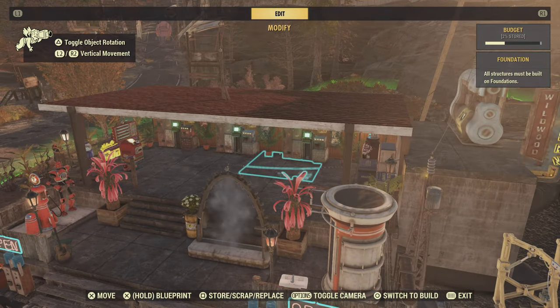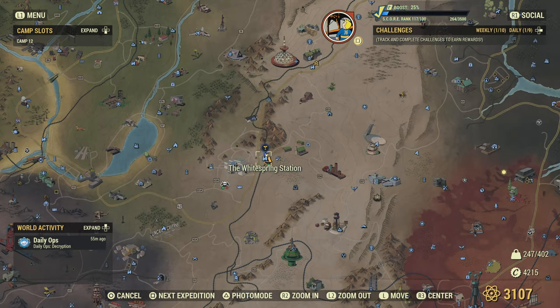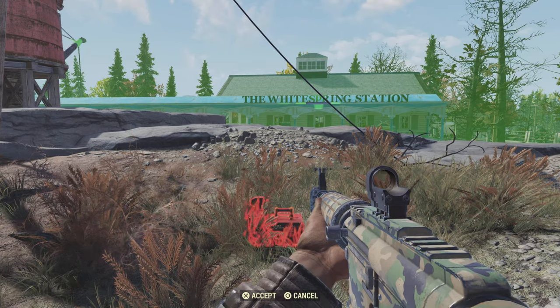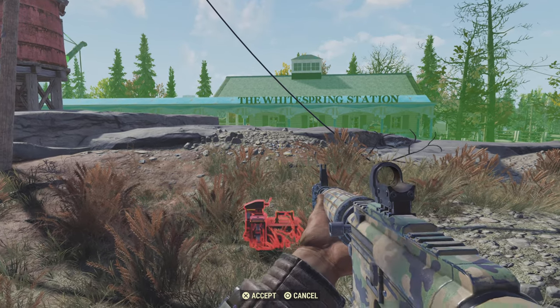This isn't anything special — I just did this very quickly — but the reason that this is the ultimate vendor is because it is beside White Spring Station. If you want to be a type of vendor or just make caps more frequently, you should build a camp near White Spring Station. As you can see here, I'm trying to get it as close as I can, and this is what you want to do as well. The reason is it's probably the most popular train station.